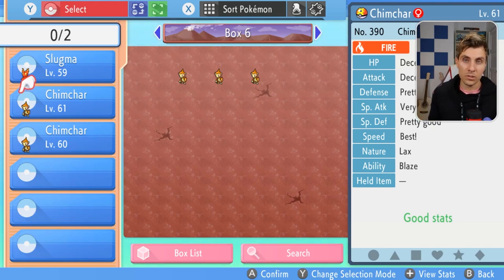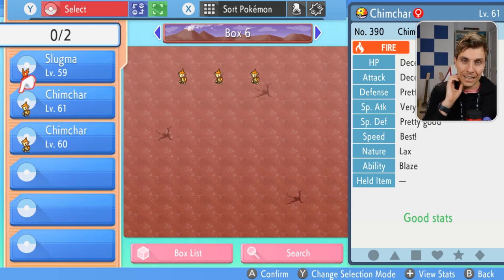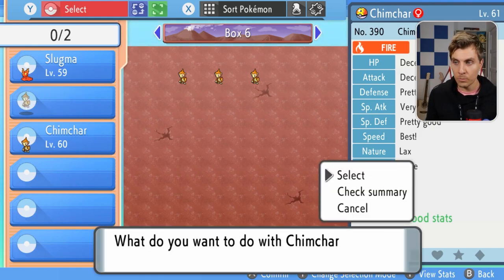With transferring egg moves between Pokemon, what you need to do is have the exact same Pokemon. You can't do it with Chimchar and Monferno, or Chimchar and Infernape — it has to be a Chimchar and a Chimchar. A Charizard can transfer with another Charizard, a Pikachu can transfer with another Pikachu. But a Pikachu can't transfer with a Raichu, and a Pikachu can't transfer with a Pichu. It has to be the same Pokemon.